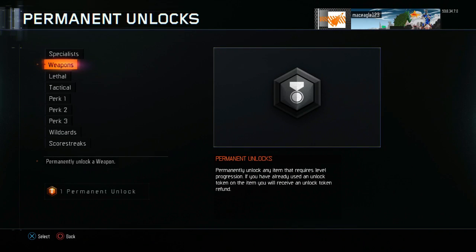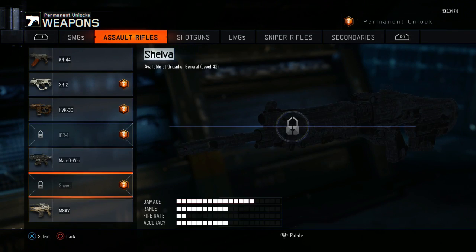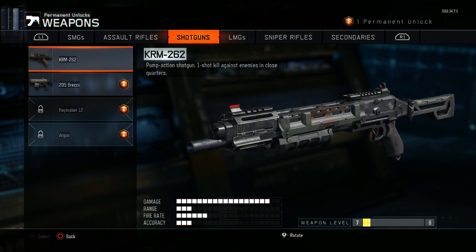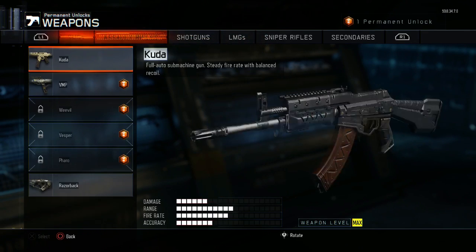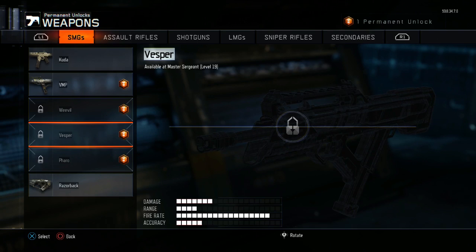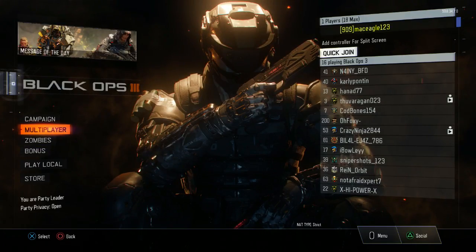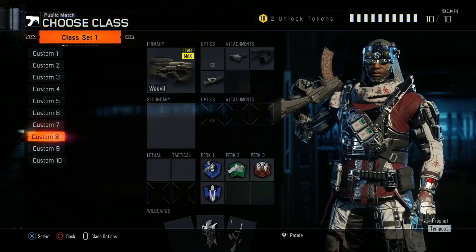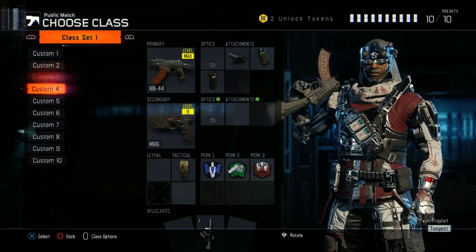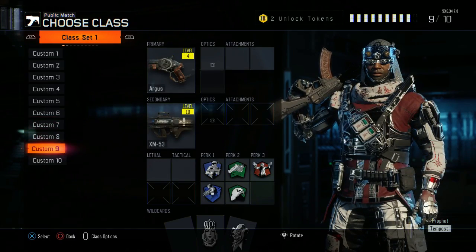Let me just show you quickly the permanent unlocks that I've done. I've permanently unlocked the M8 and the Man of War. I haven't done the Argus, and that's one I've got in my classes. I haven't got the Weevil or the Vesper. But as you can see, after I've Prestiged and gone back to Multiplayer, I've now got all the classes I had before — I've got the Vesper, the Weevil, and the Argus — even though I just showed you that none of those are unlocked.